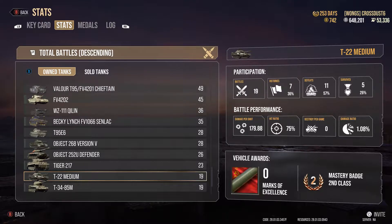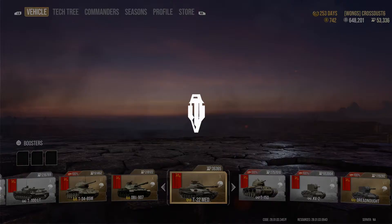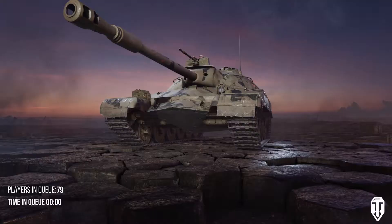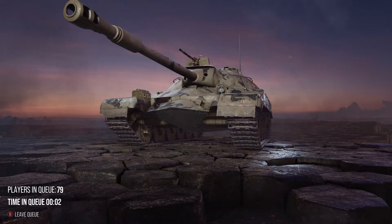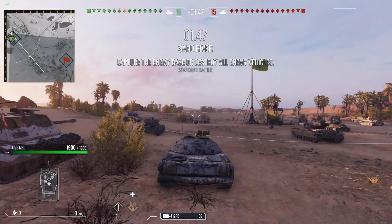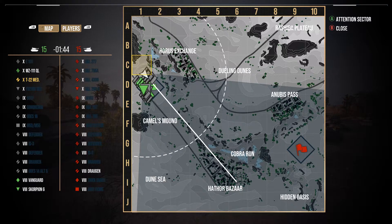Damage per shot is around the 179–180 mark; you get about 230 to 280 per shot. Let's take it into battle and I'll show you what I'm talking about. The way I'd advise playing this tank: the first half of the match you really need to sit back and pick your shots. I've just played Sand River, so don't try and get involved in too much because you just won't survive — that's it in a nutshell.